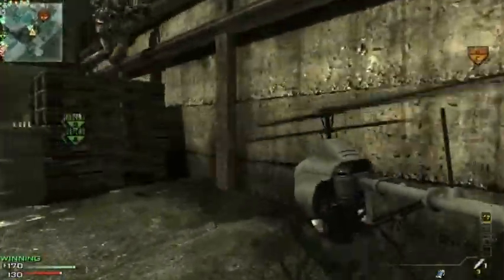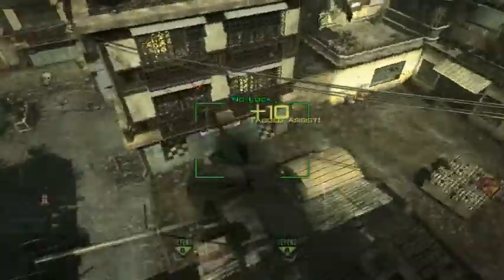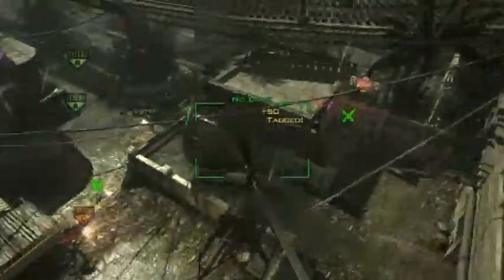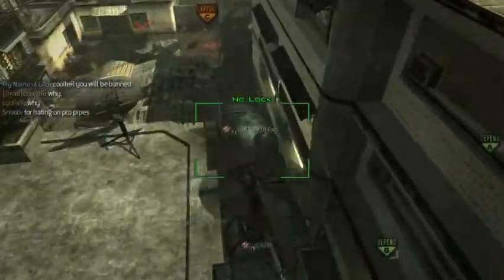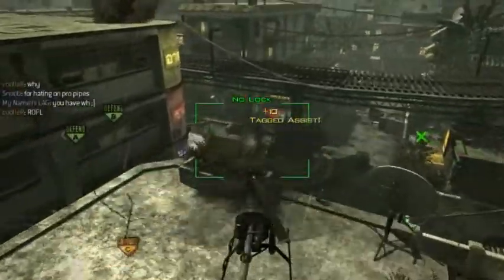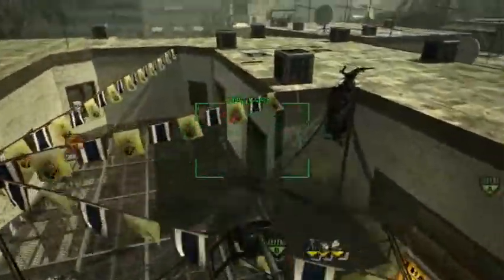Where the Recon Drone really shines is in objective games like Domination. If you can figure out where the entire enemy team spawned, you can basically tag them all — it just makes the entire map into a kill zone for your team because they know where everybody is. When you mark someone with a Recon Drone, it temporarily blinds them and gives them a permanent UAV marker on the minimap, though that's not as useful against Counter-UAV. Anyone with Assassin Pro would still be affected, though. This is a pretty high-scoring Recon Drone run, as you can see from all the plus-10s.